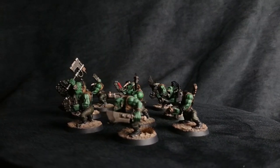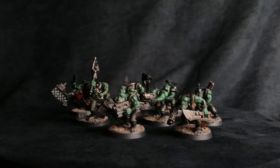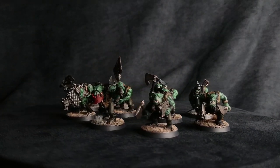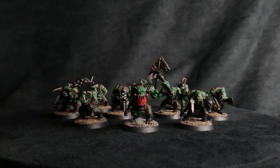We touched on the Old Envoys stratagem from Vigilus Defiant — now let's get into other stratagems. The big one, up there with Da Jump for messing with your opponent's psyche, is Endless Green Tide. For 3 command points, it allows you to recycle an Ork unit reduced to half its models or less. At the end of your movement phase, you pull them off the table and redeploy within 6 inches of a board edge, more than 9 inches from enemy models, at no reinforcement point cost.